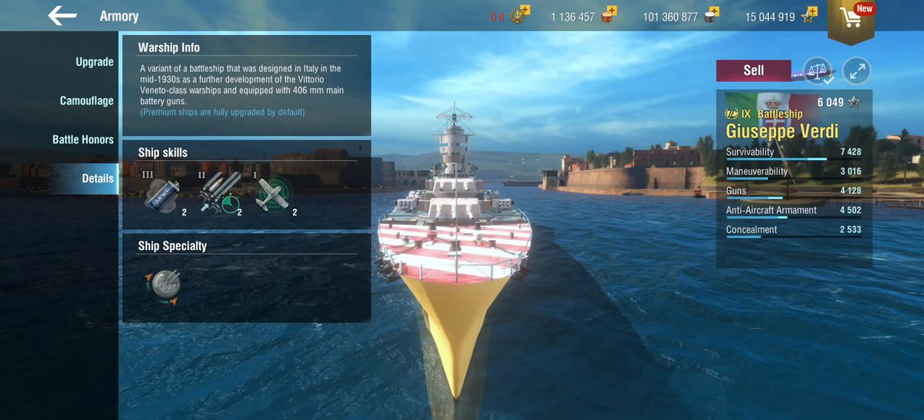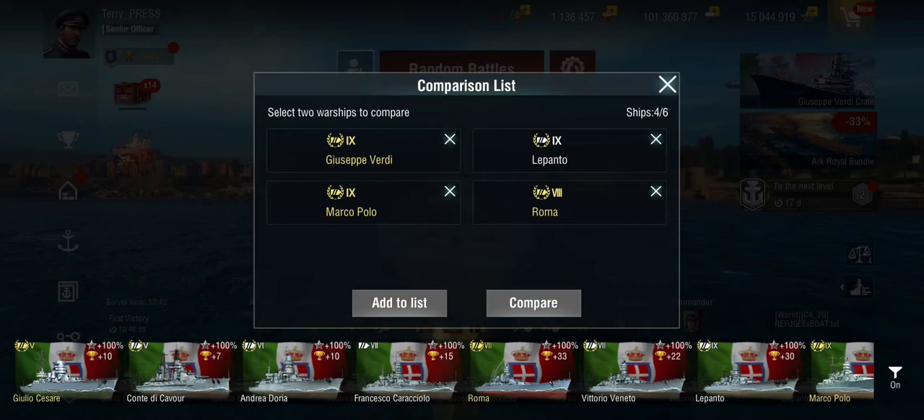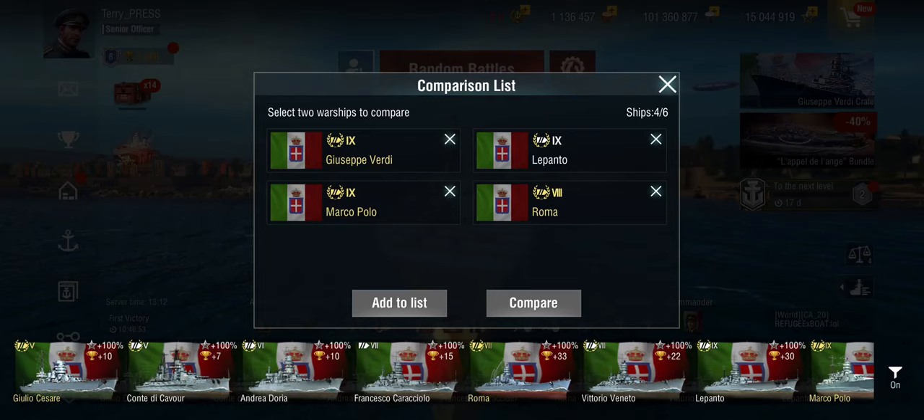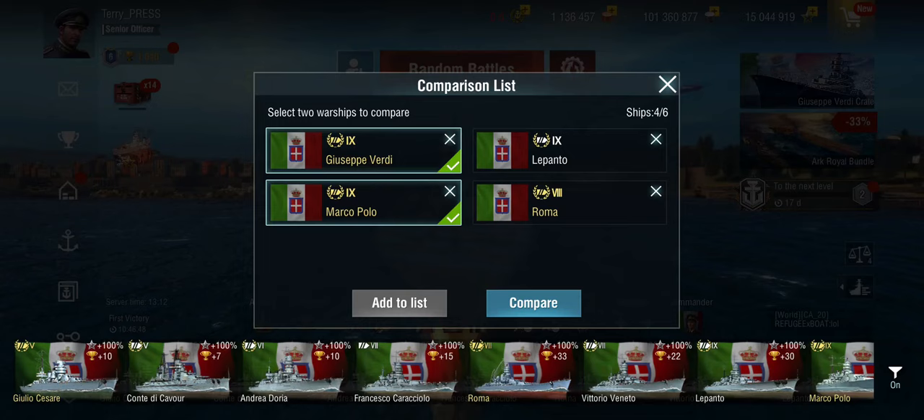Which means we technically have a tier 9 Vittorio Veneto — we already have one of those, sort of. Let's compare a couple of things, because the Marco Polo actually exists. The Marco Polo gets precise aim and rapid reload, similar to what the Roma gets at tier 8. The Verdi does not — she gets fuel smoke, which we know from the tech tree line, and she gets a secondary overload.